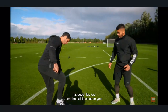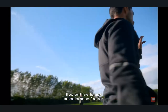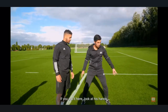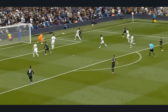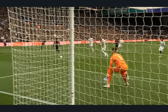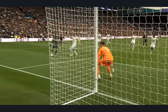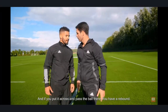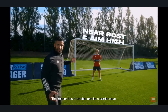It's good — low and the ball is close to you. You don't have the angle to beat the keeper, so put the ball high or put the ball across. If you put it here, look at his hands — he needs to react there. That's gold.